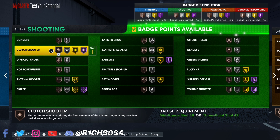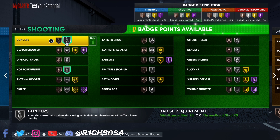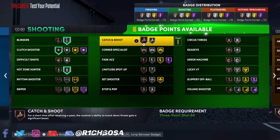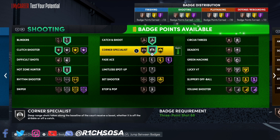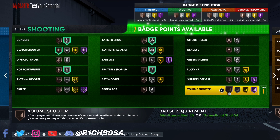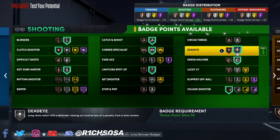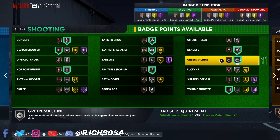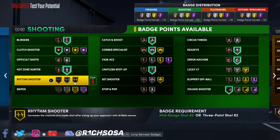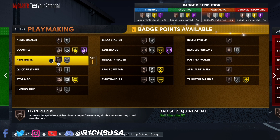For shooting we have 23 badges to work with. First up is hot zone hunter on silver. Then blinders on silver and clutch shooter on bronze. For the remaining 16 you can go based on your own preference, but I like catch and shoot on silver, same thing for corner specialist, limitless spot up. For the last six, spreading the wealth is more worth it than one hall of fame badge, so I'm going with deadeye as well as green machine.